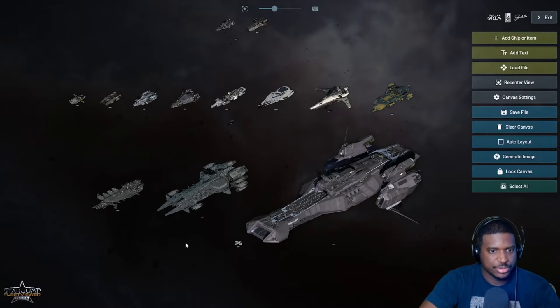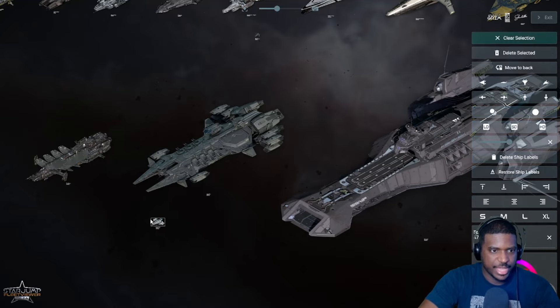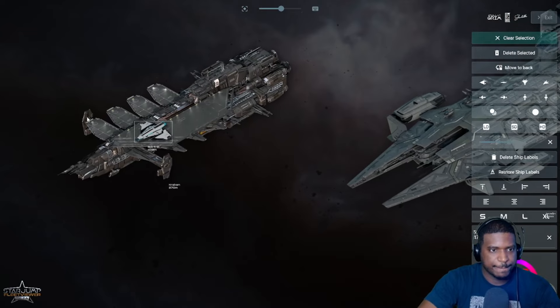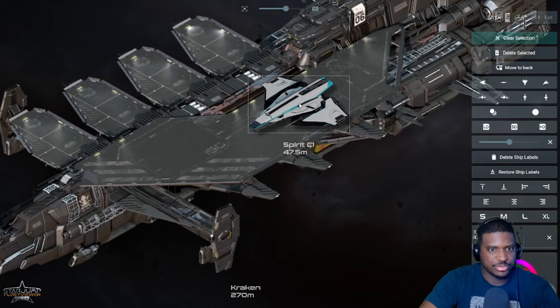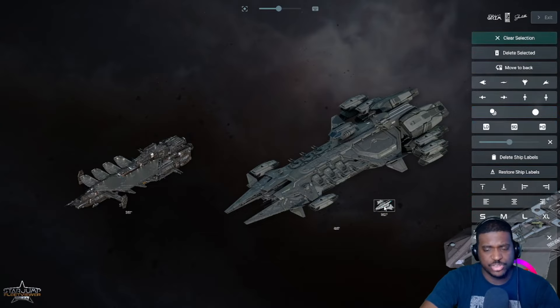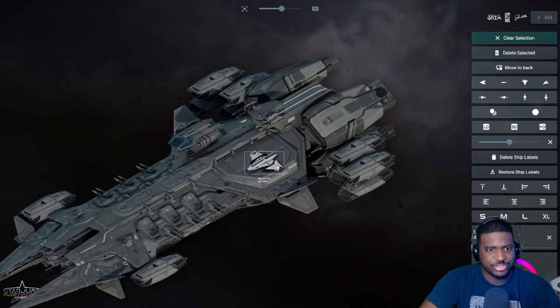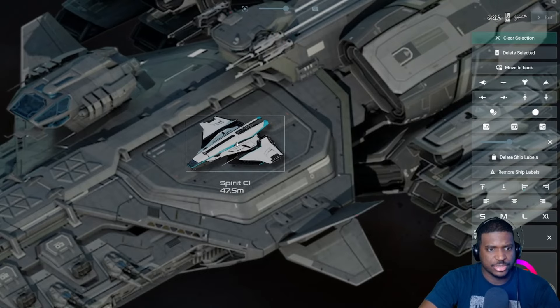For the medium-size hangars I'm using the C1 Spirit, because it's probably the widest medium ship you're likely to have. You can see the C1 fits pretty nicely on the medium landing pads - it doesn't look like you'll have any problem landing a C1 on the Kraken. These scales aren't 100% accurate, but we know the ship sizes based on their meter dimensions. With the Javelin, it doesn't seem like the C1 is going to have any issue landing.